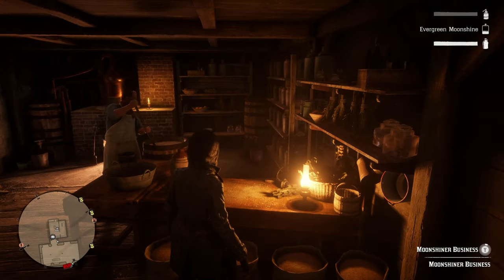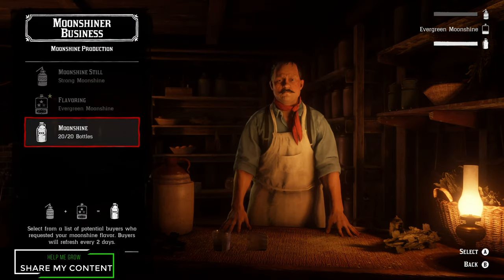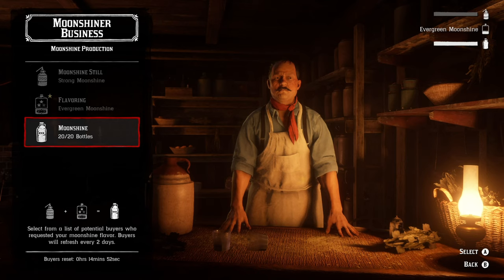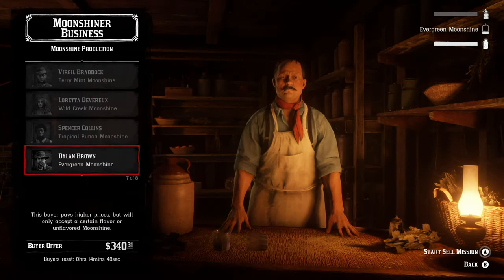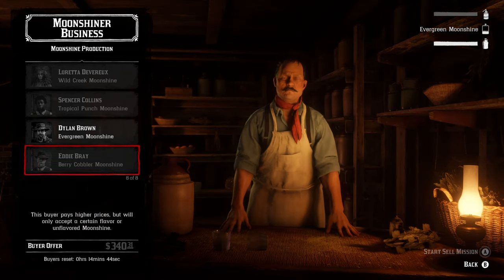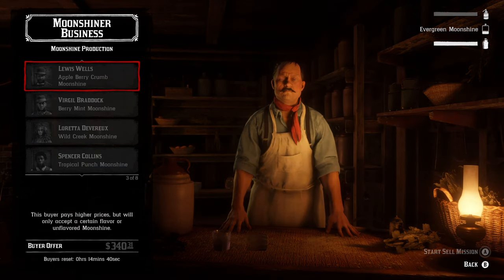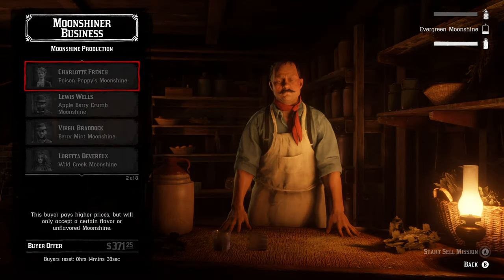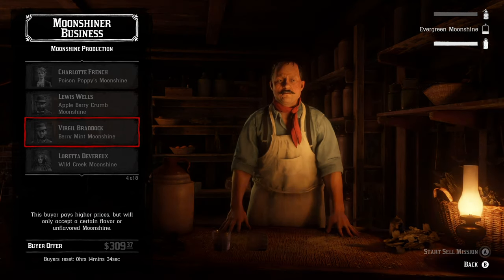Anyway, let's go ahead and sell some moonshine because I have some that needs to be sold fairly quickly in the next 14 minutes. I'm going to sell because it is a 50% bonus right now, so we're going to take advantage of it. I do plan on coming back and doing one of the special moonshine recipes if possible. I still have yet to create a Poison Poppy Moonshine, which is the more newer opportunity.